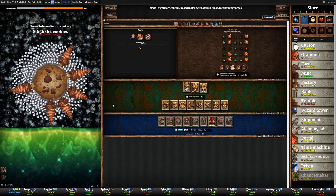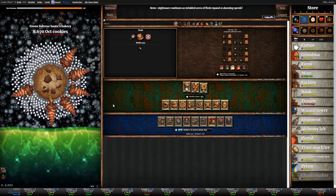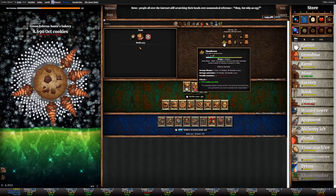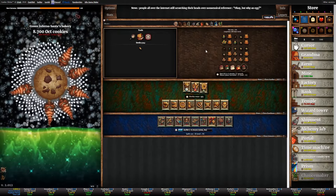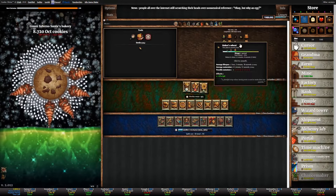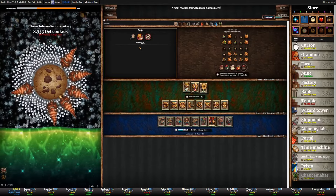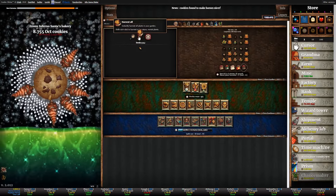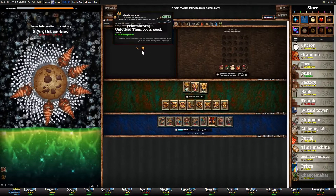Thumbcorn is going to be mature any second now. The tick happens — there we go. The first Thumbcorn is now ready to harvest. It has to be mature to harvest. We're going to harvest it now. We've got a lot of other Baker's Wheat and Thumbcorn showing up, but we'll just clear the whole thing and show the setup for the next grain. The Thumbcorn seed has now been unlocked.